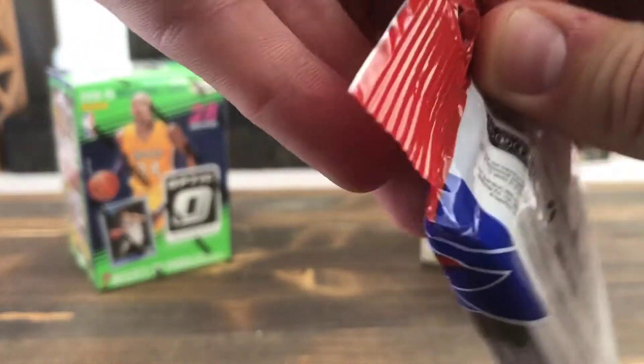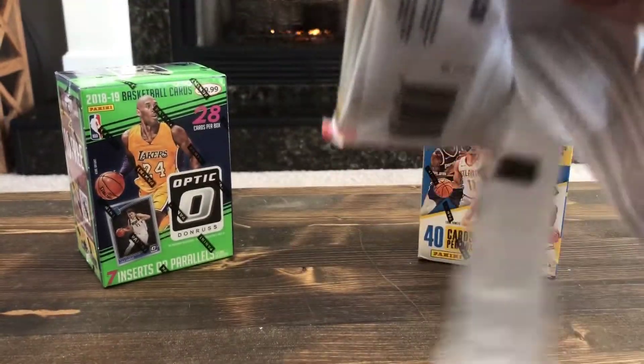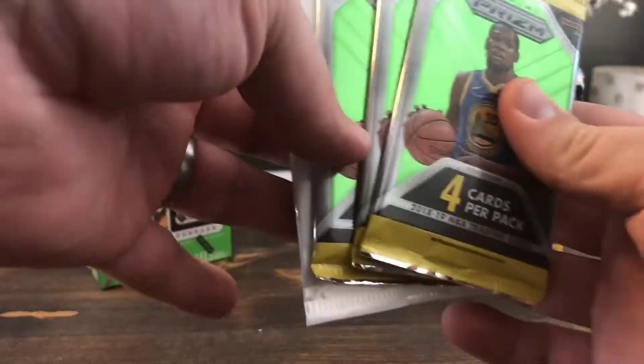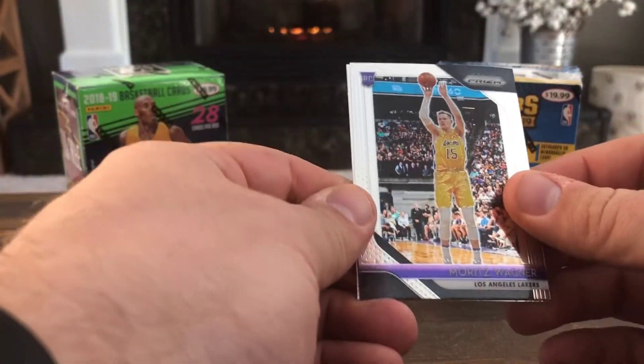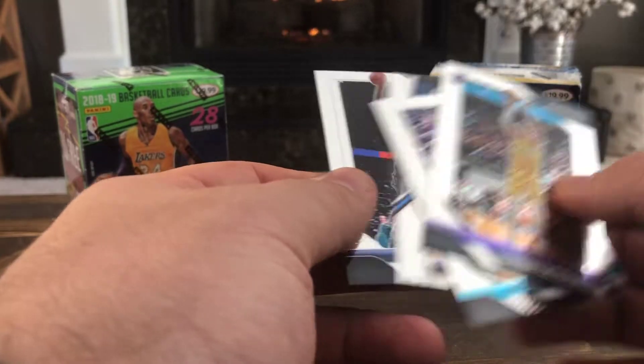We've also got an Instagram page — Jigsbreaks, with J's instead of S's. So we've got three packs and one red, white, and blue pack here. First pack: Fogner rookie, Gilchrist, Durant dominance insert, and Trey Lyles — nothing too crazy there.